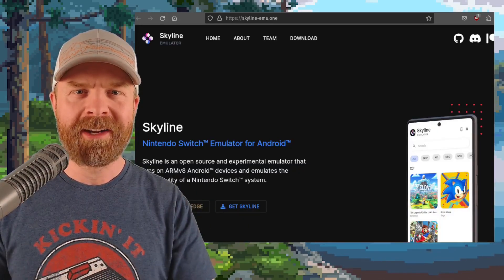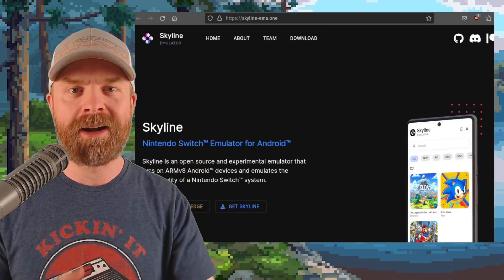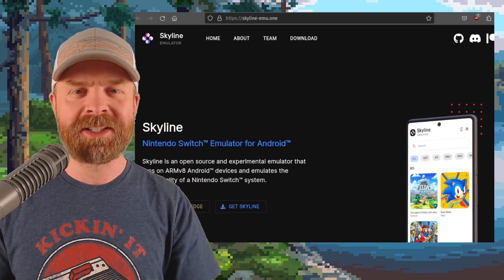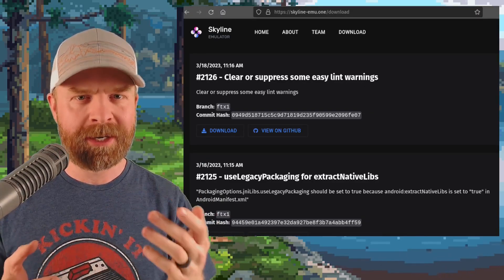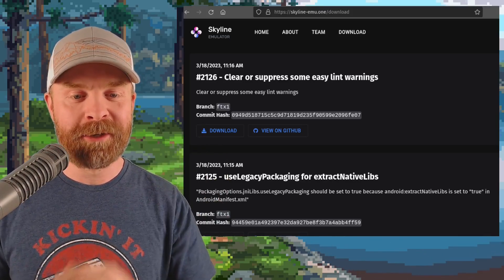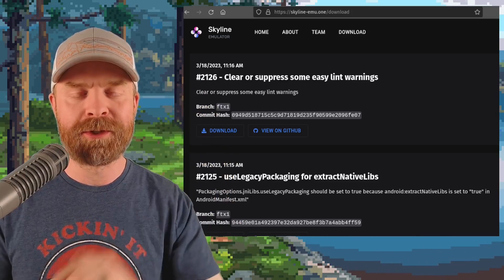Moving on, we're still talking about Switch emulation but switching over to Android and talking about Skyline. Skyline's got a brand new update. If you head to Skyline-EMU and click on Download, you'll see two brand new updates. Skyline gets updated quite frequently, so by the time you're watching this there's a chance there's an even newer version. At the time of filming, versions 2125 and 2126 are the latest.